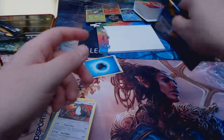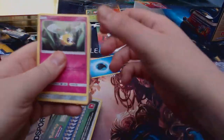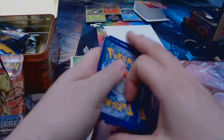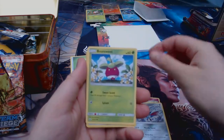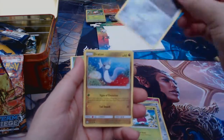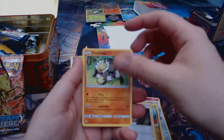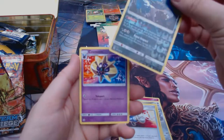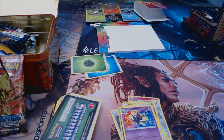Last pack — hopefully we get something good. Green code, so it's not going to be the time for a big pull. We got: Cutiefly, Skarmory, Bounsweet, Alolan Diglett — that looks awesome — Dratini, Ilima or Ilimar, I'm not sure how to pronounce that one — Passimian, Pokemon Catcher, Sharpedo, and Cosmoem. Okay, such a lot!